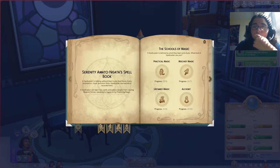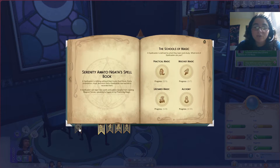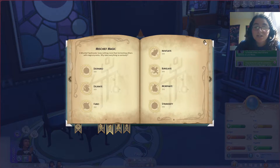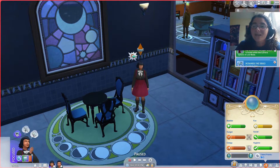Open Spellbook. As you can see, there are four different paths here — the Schools of Magic. If you click on them, it'll take you directly to that, which is really cool. We have Practical Magic, Mischief Magic, Untamed Magic, and Alchemy. Alchemy is going to go to Eliana. Serenity, I think, is going to go more for Mischief Magic and Untamed Magic — she's going to be a little bit more untamed, a little bit more wild.